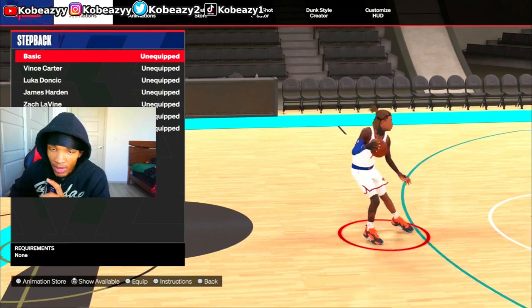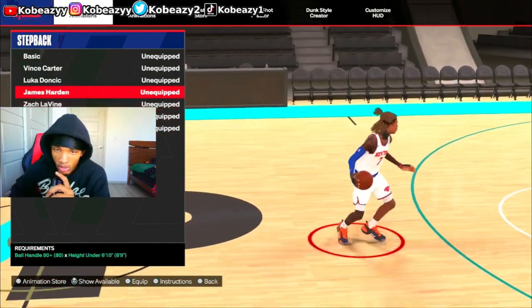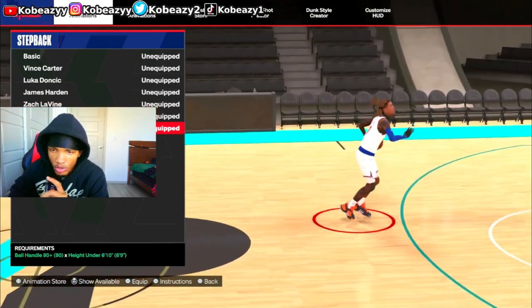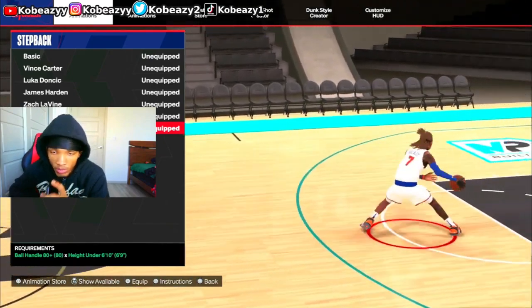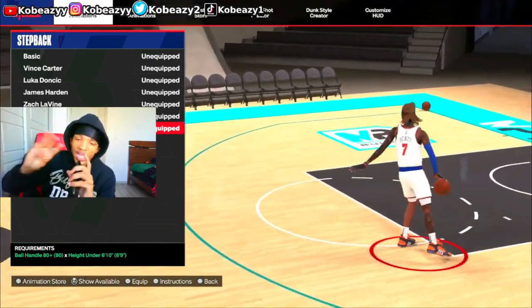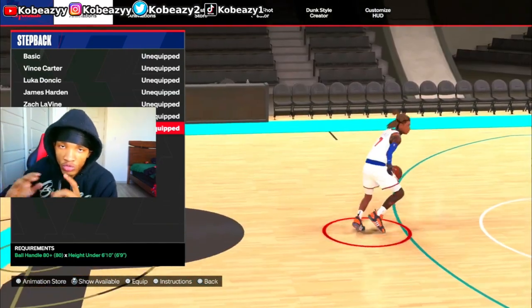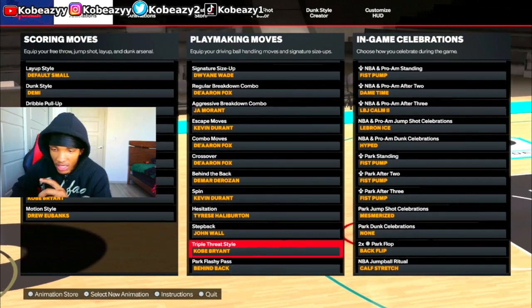For step back, John Wall is the best, or James Harden. Some people use Chris Paul too. John Wall is the best step back for me, but those are the top three. Try out which ones work best for you — everybody's different, different styles, different players.